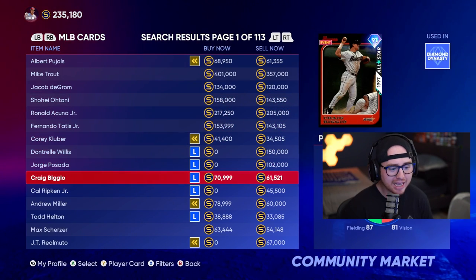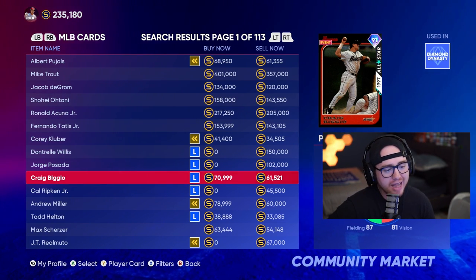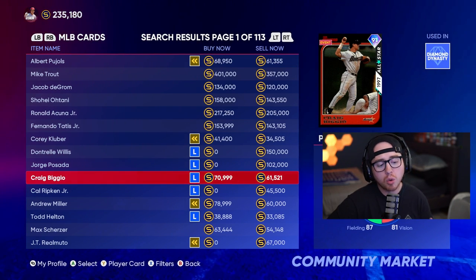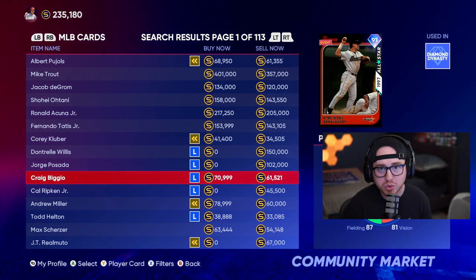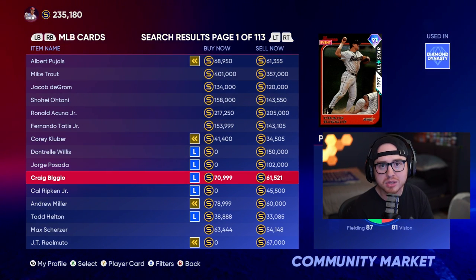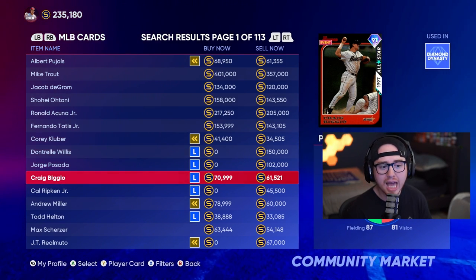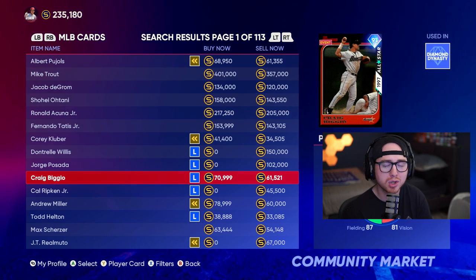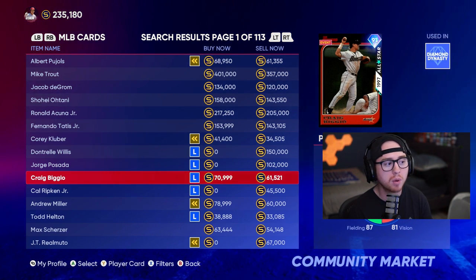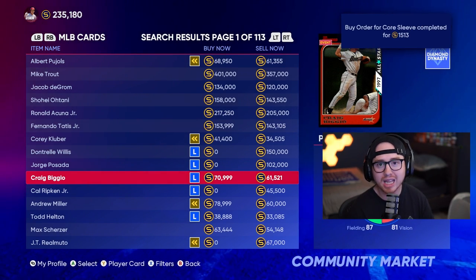Take Craig Viggio — he has a 71,000 buy-now and 61,000 sell-now, meaning a flip yields roughly 3,000 to 4,000 stubs. That sounds solid, but you're risking 61,521 stubs and it could take three to five hours to flip. You'd be better off spreading that 61,000 across many high-volume orders with smaller per-order returns. That's why having a bigger bankroll matters — more volume in flipping means more stubs long-term.